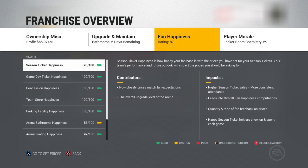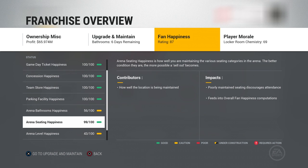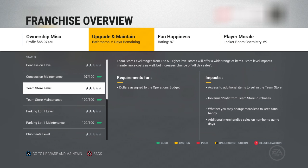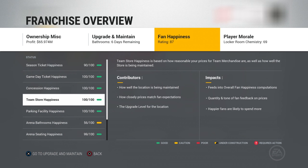Next up on the tile is your fan happiness. It says season ticket happiness, game day ticket happiness, concessions, team store happiness, parking facilities, arena bathrooms — everything's all in here. It kind of gives you the same info but breaks it down a bit more. It shows the level — two stars for team store and maintenance. If you go to happiness, it'll tell you how happy your fans are with your team store, whether prices are reasonable. It automatically tells you contributors and impact: how well the location is maintained, how closely prices match fan expectations, and impacts like overall fan happiness. Our fan happiness is 100 right now.